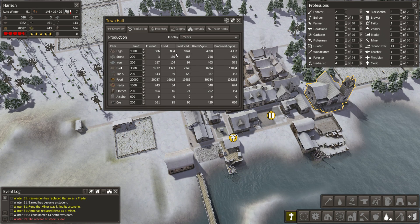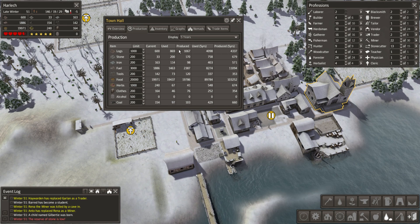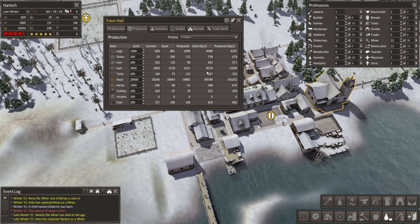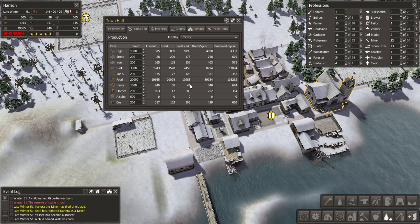In five years we've used 4,098 logs and produced 4,337. Wow, that's interesting - because in this year we've produced 200 more logs than we've needed, but in the last five years we've only produced 300 more than we needed. Firewood - we're getting much better at that at the moment, that was teetering on the bad side for a while. Food is fairly good.